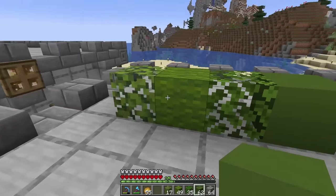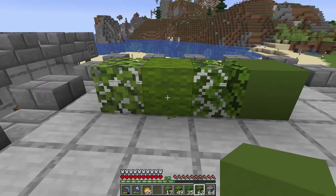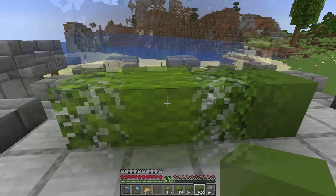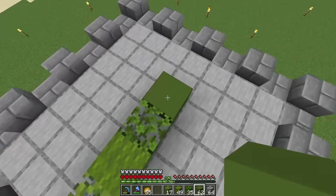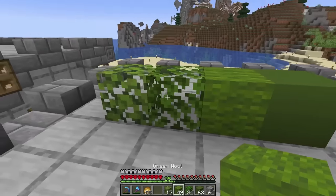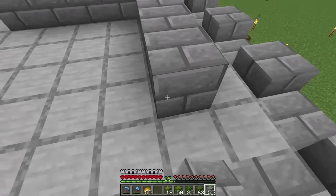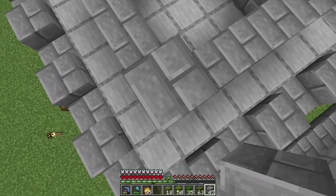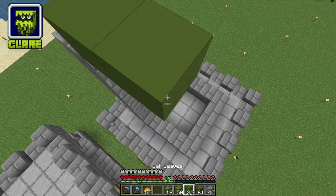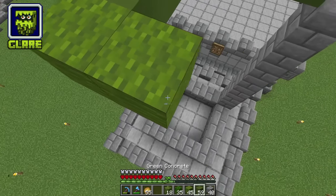Now let's decide which block is lightest to darkest. They all kind of look the same to me — I might be colorblind. I think I'm going to stick the leaves together and the wool and concrete together, just like this. The first thing I'm going to do is build a five by five square to make the outline of the Glare and build about nine blocks high. That's a pretty good size. At the very top, just build a square with all your different blocks and randomize it so there's no order at all, to make it look like a Glare.